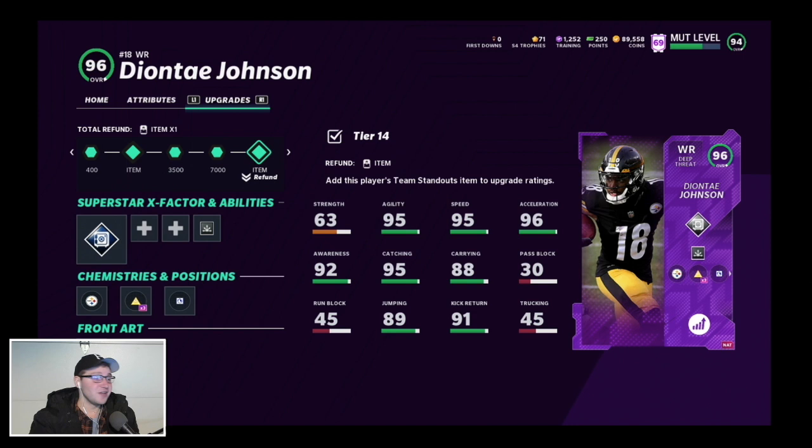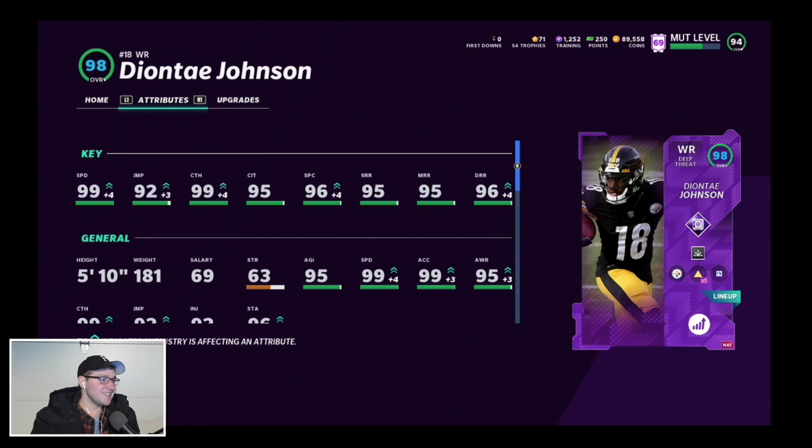So I'm pumped about that. For the new Steelers card, we got a 95 overall Team Standout Deontay Johnson - with the Power Up goes up to 96, and with the chemistries up to a 98 overall. Looking at the stats: 99 speed, 92 jump, 99 catch, 95 catching in traffic, 96 spectacular catch, 95 short route running, 95 medium route running, and 96 deep route running, 95 agility, 95 awareness, and 96 stamina.